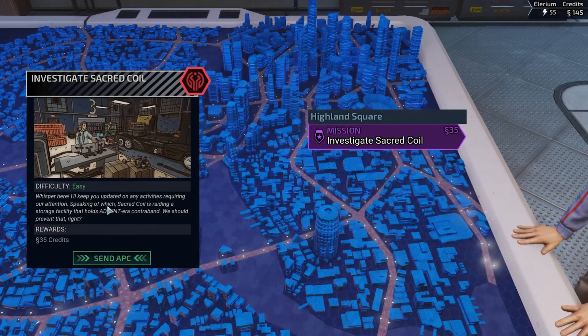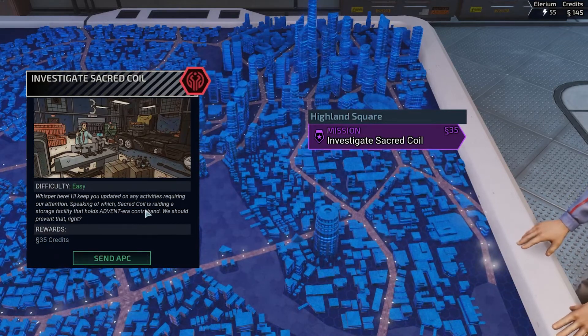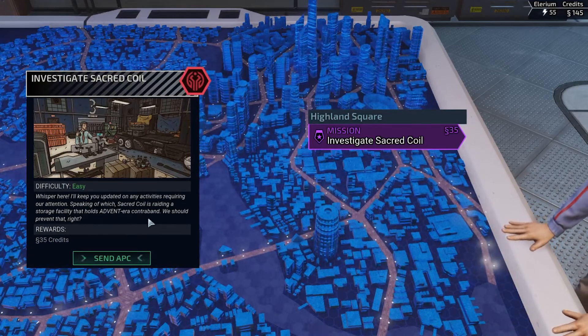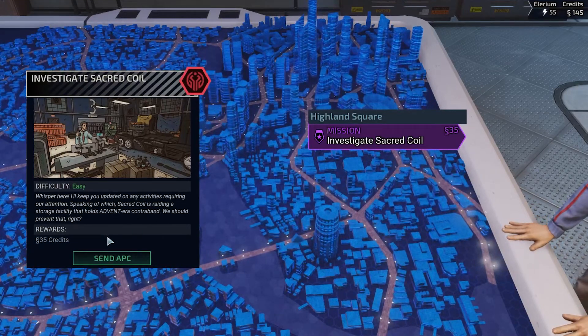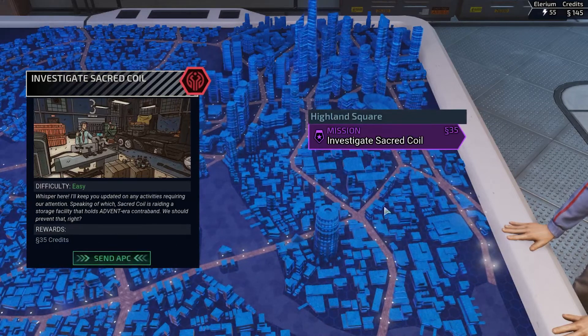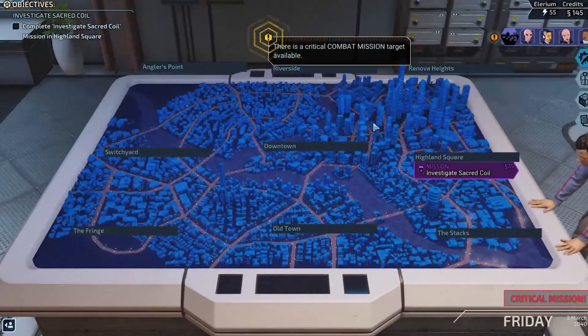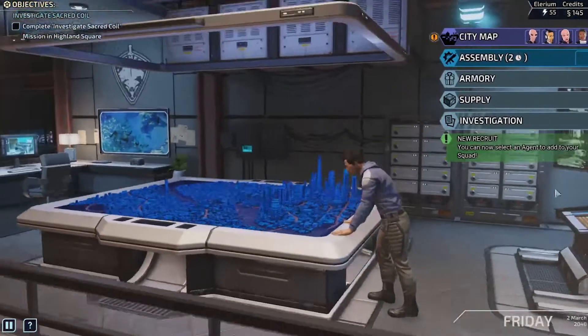Sacred Coil is raiding a storage facility that holds Advent-era contraband — we should prevent that. So we can send out an APC and do this mission right now. It is an easy mission but we're gonna hold back for a second.